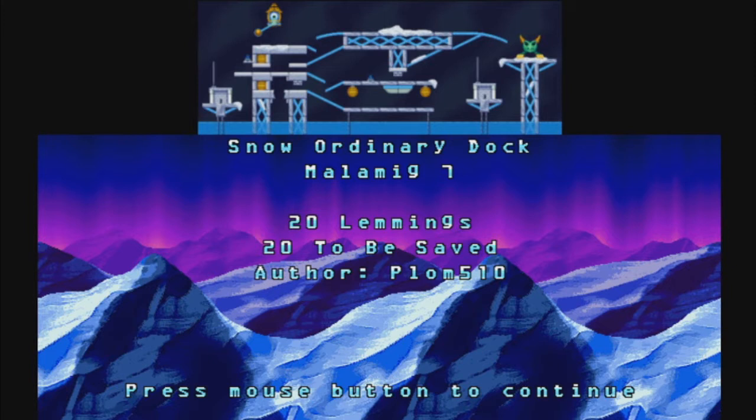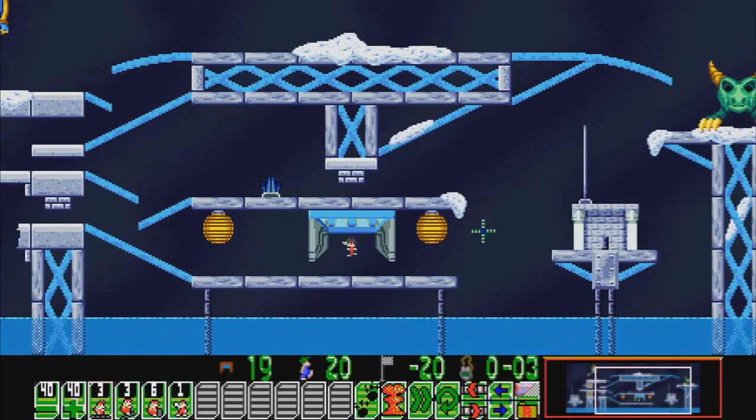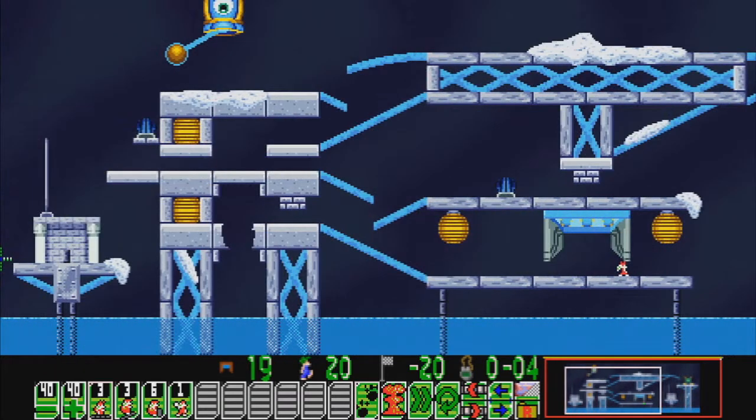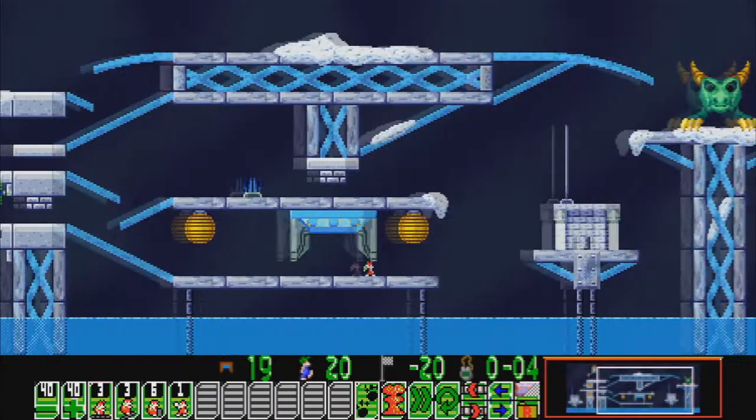20 lemmings, 20 to be saved — and another level by Plomb. Got more by him than Giga Lem now. There's a button there and a trap there. That's a button also.